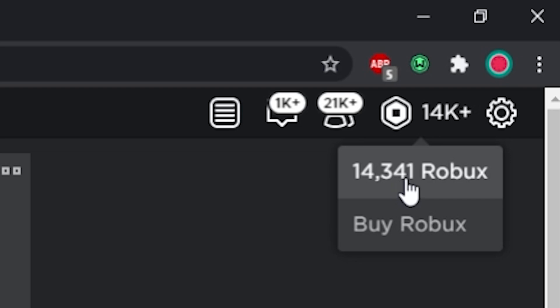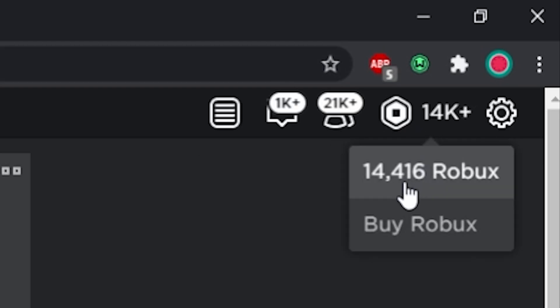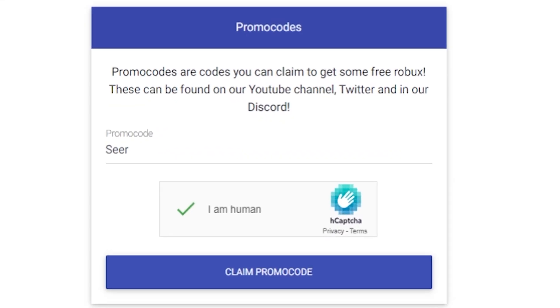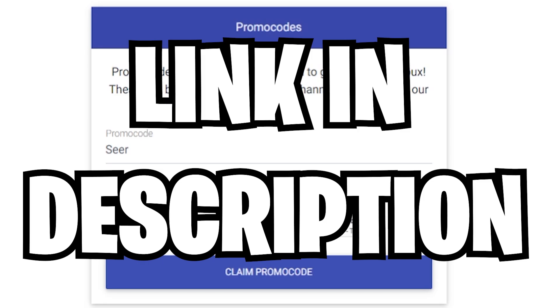Let's go to my profile - it says 40,340. Let's reload it real quick and now we have 416. Also use code SIR on the site for some easy Robux, so go to the site right now and start earning your free Robux today.